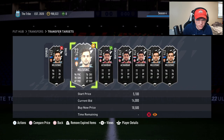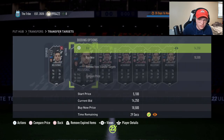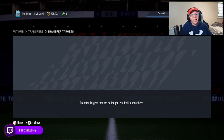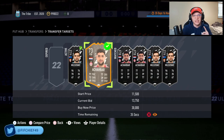Just keep an eye on all these cards — you can make some good coins. Even picking them up at 14,250 is still 250 coins after tax, so not bad at all. That's going to be it for this video — if you enjoyed it make sure to like, comment, and subscribe, and I'll catch you in the next one.